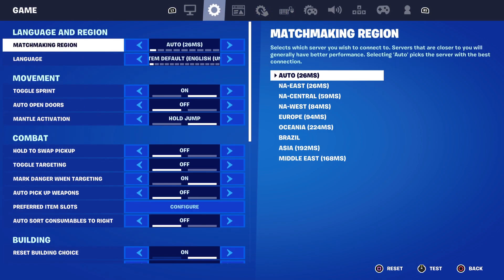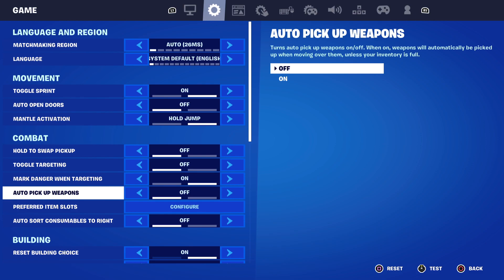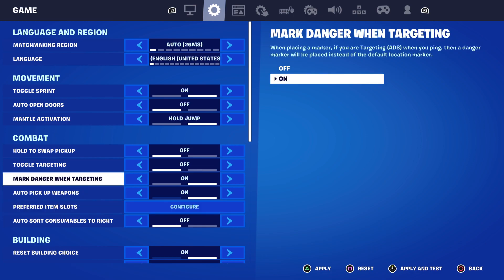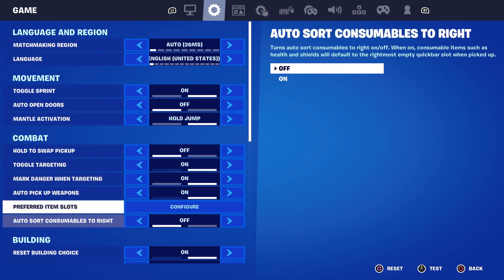You just gotta get used to the controls. Then go to Combat and turn on Auto Pick Up Weapons — that has to be on. Mark Danger When Targeted should be on, and Tactical Go Target should be on too. Then press Apply. Then we go into the Building settings.